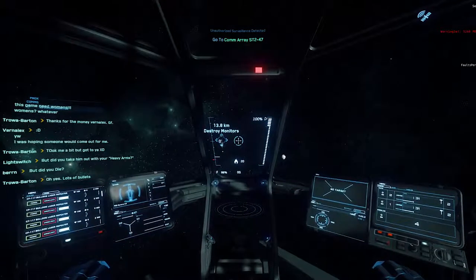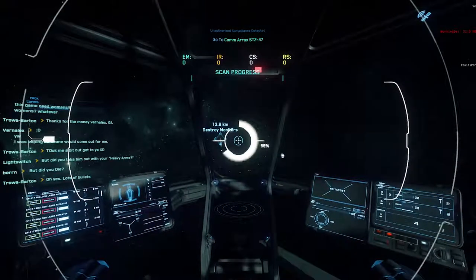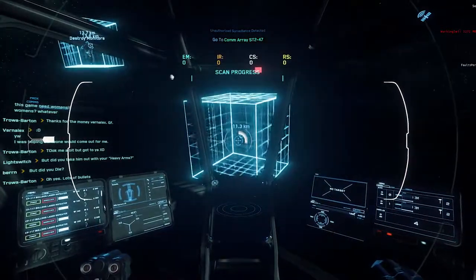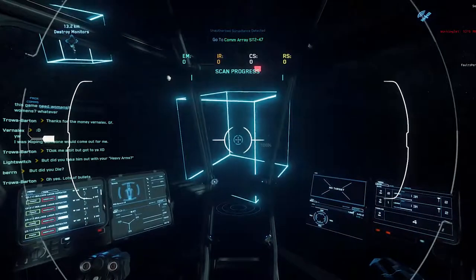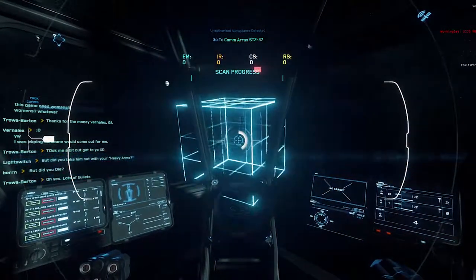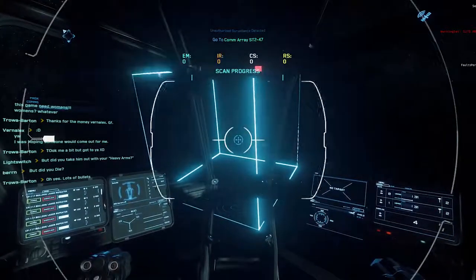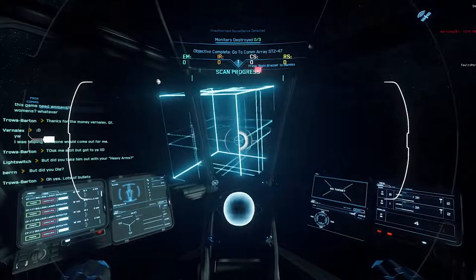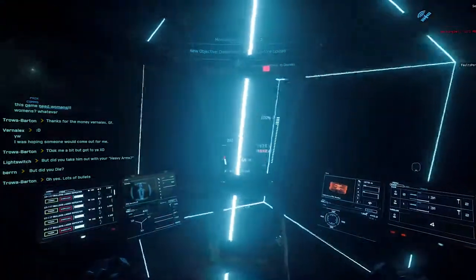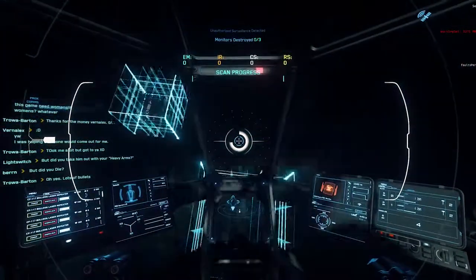The important part here is we need to scan. Depending on what you've got set as your scanner — with mouse and keyboard it's Tab — you can right click or map it on your joystick. You'll see boxes indicating where there's a monitor you need to destroy. We want to scan them first. Throttle up, and start braking around 3000 kilometers. Once it's flashing, you don't need to scan it again. We do not want to shoot this yet — we want to find the other ones first, because when we start shooting, pirates will come after us.